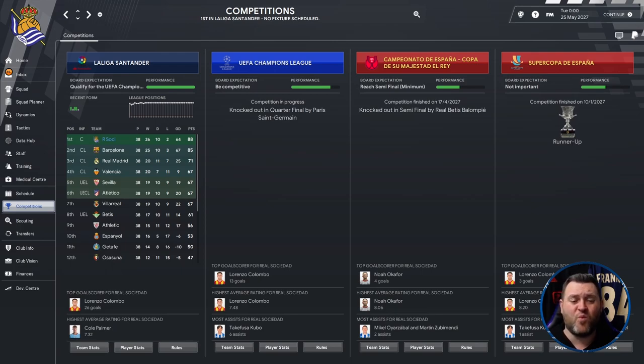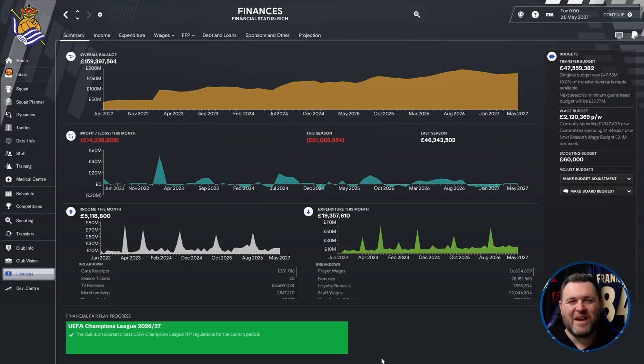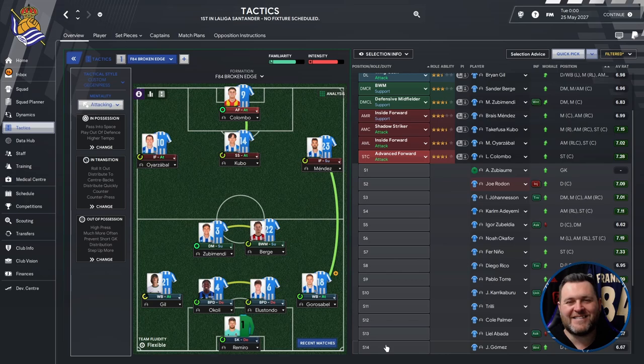So the final season sees us win La Liga Santander again, finish runners-up in the Supercopa de España, and reach the semi-finals of the Copa del Rey. The real disappointment was the Champions League — knocked out in the quarters by PSG. Looking at the finances if we were to continue beyond five years: the club would have £159 million in the bank, a £47.5 million transfer budget, and a £2.1 million wage budget. Any new manager coming in would inherit the club in a really, really good financial state. Our Season 5 best XI shows Romero in goal; Gil at left back, Acoli, Elistondo and Garathabal at the back — two of the original four back four made it through all five seasons.